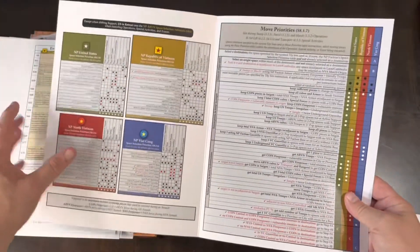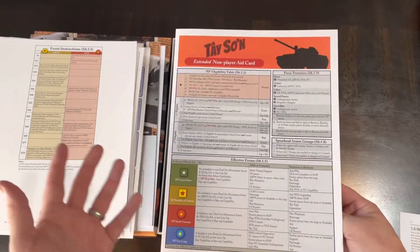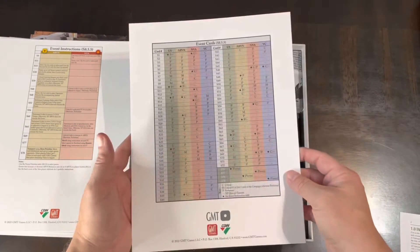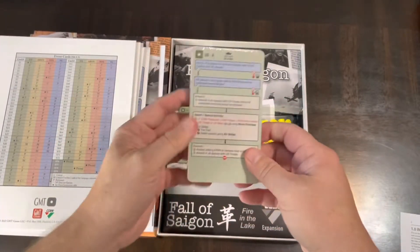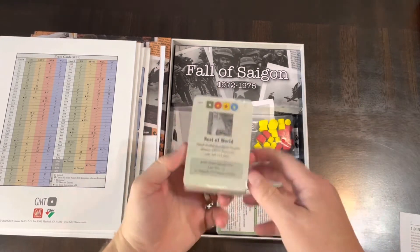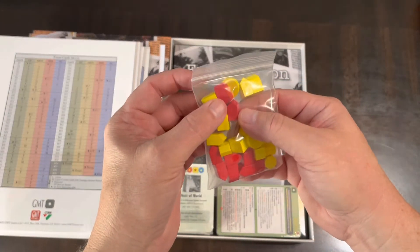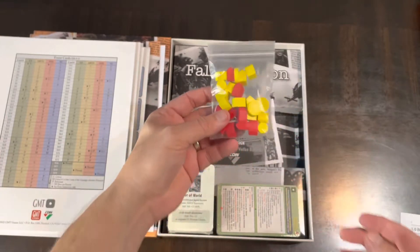There's an extended non-player aid for Taesong — the solo system — that handles all the other factions depending on who you're playing as. Here are the solo cards that go with the Taesong bot, then the new event cards for 1972 to 1975. And those long counters represent armor — a new unit type added in this expansion.